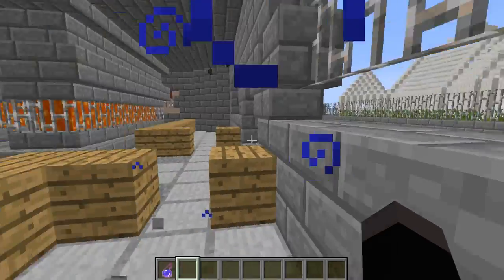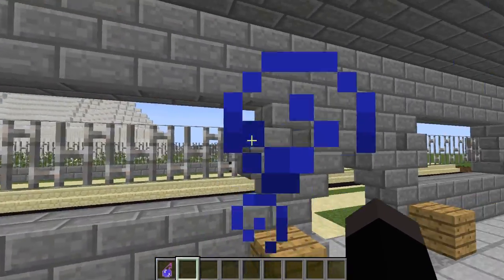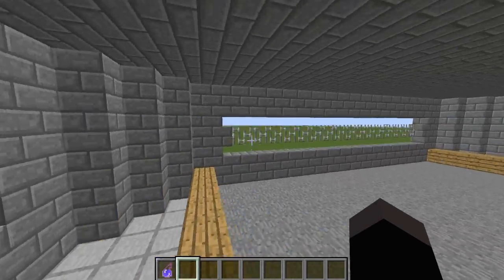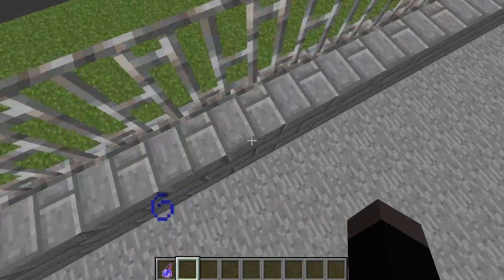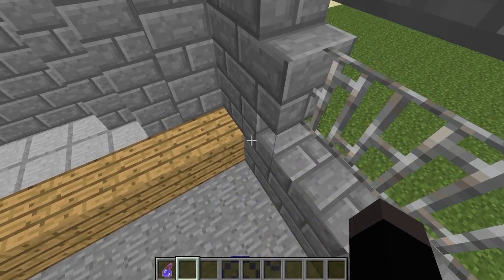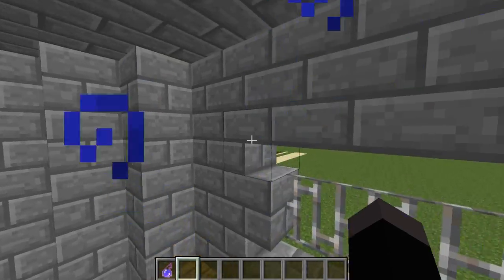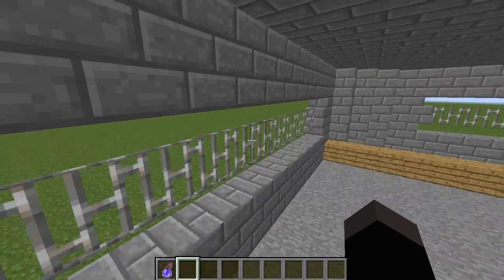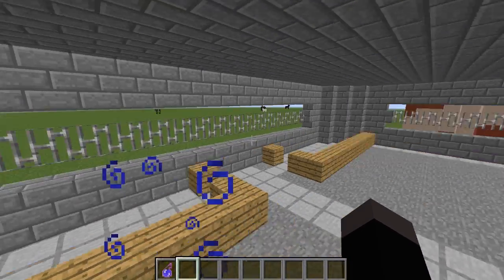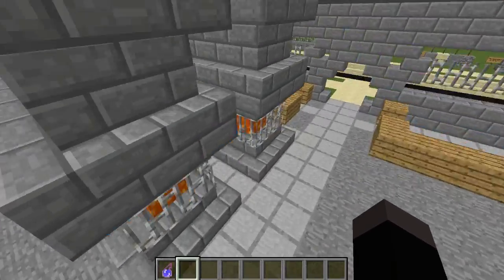Weird counters, I don't know. And then here are the window thingies. It's half slabs all down here. And then the stair, and then full block stair, and then the half slabs — you can kind of see. And then iron bars. I put counters here too, and this is like the walkway and stuff.